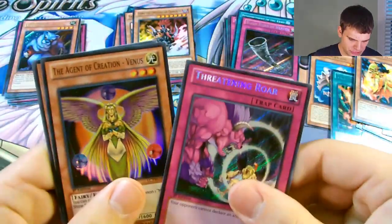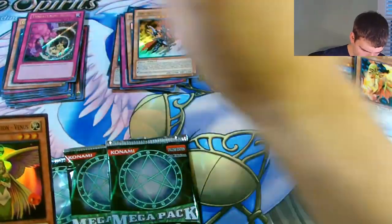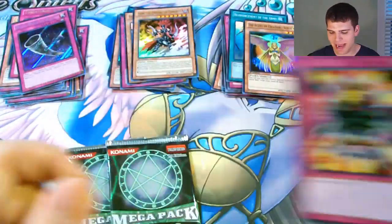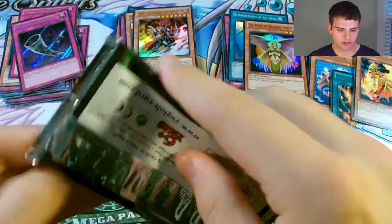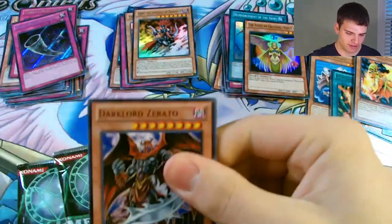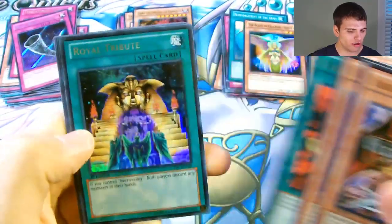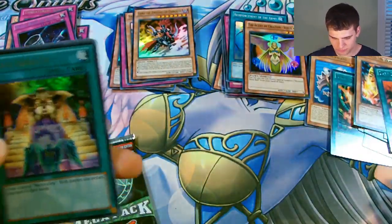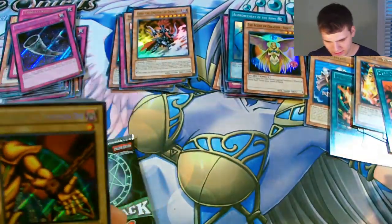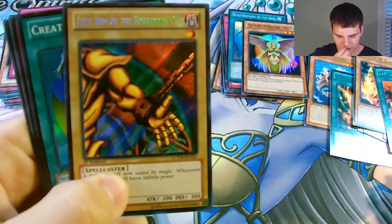Oh nice, a Super Rare Agent of Creation Venus - beats! And another Benkai, Dark Nephthys, Mask of Restrict. Dark Lord Zerano, Gravekeeper's Watcher, Royal Tribute Ultra Rare - that's cool. And a Secret Rare Left Arm of the Forbidden One - I think I pulled that already, not sure, but that's pretty awesome.